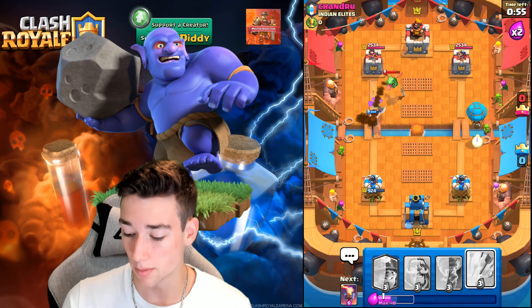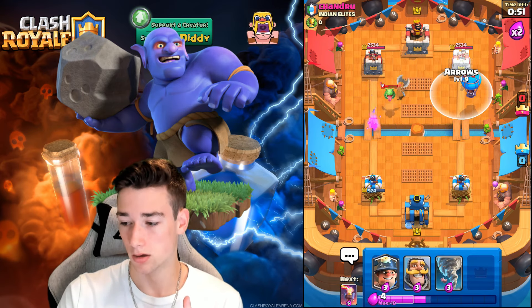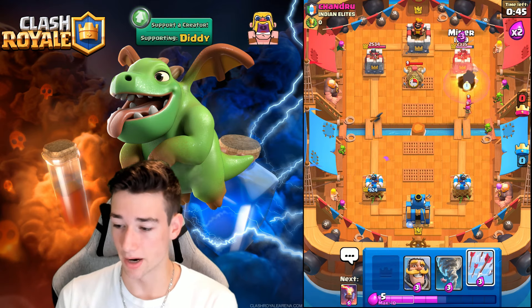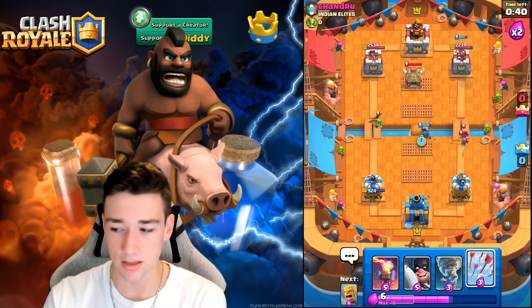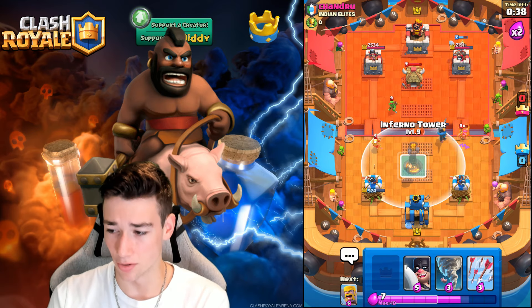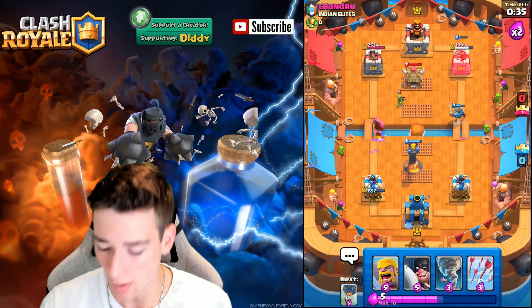We're going to go ahead and Balloon the opposite lane. He's probably going to Minion Horde this — he's going Archers instead. Interesting. We don't really care about the Archers and we still almost get a hit off. We're going to go ahead and Minion in the back and get ready for some Knight action. We don't see a Minion Horde there — that's completely fine. That's going to be almost 500 damage, which is beautiful, man.